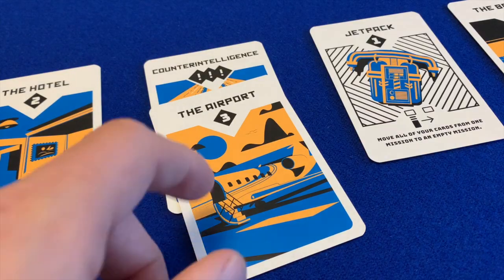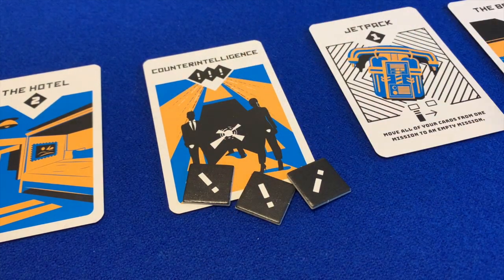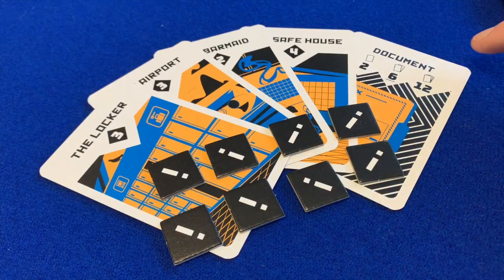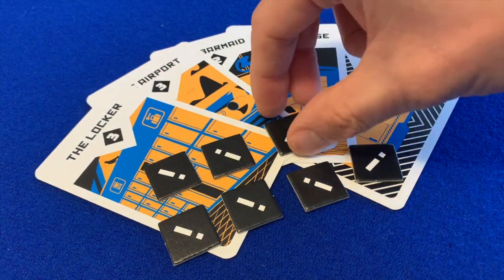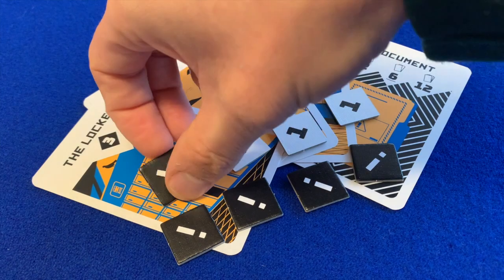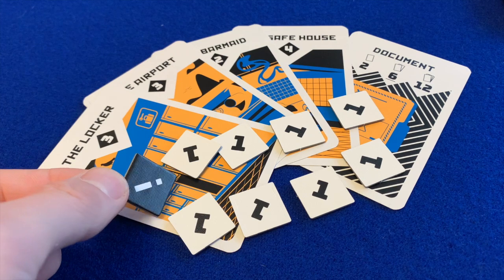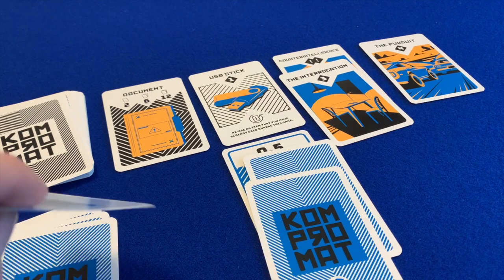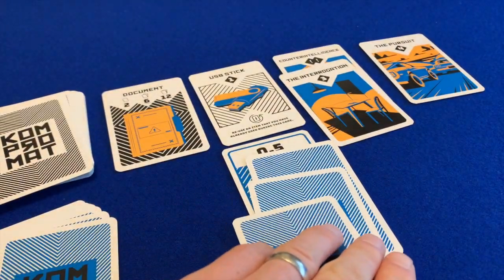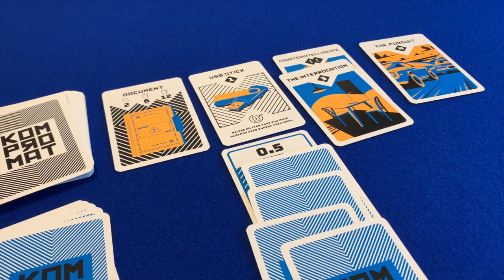Some mission cards will be accompanied by counter-intelligence, and when these missions are won the spy is witnessed — they take notoriety tokens as shown on the counter-intelligence card. At the end of the game after six rounds, players total their victory points from mission cards collected and add one victory point per notoriety token. But if a player ever reaches nine notoriety tokens they lose immediately. The game features two layers of push-your-luck: staying under 21 per mission while amassing notoriety but staying under nine tokens.